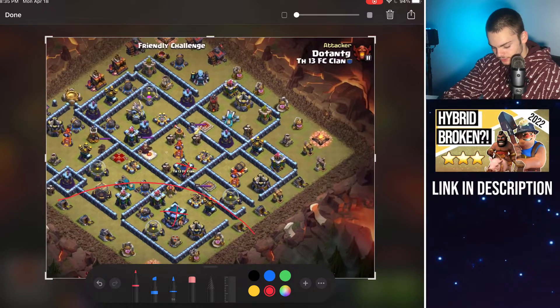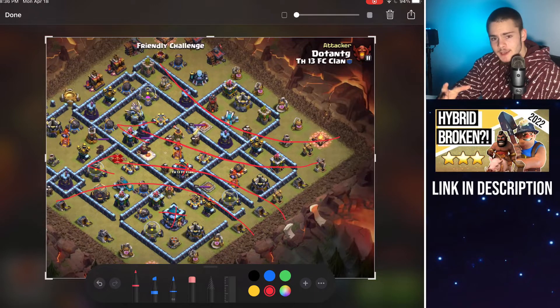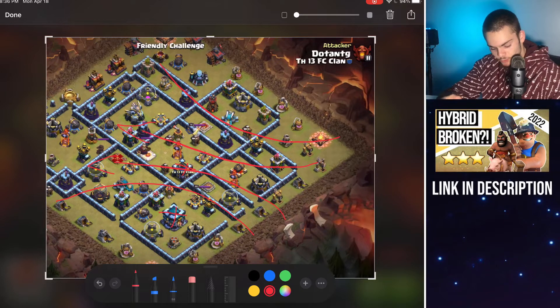By doing that, we're taking down the Town Hall and luring the CC and creating nice pathing. On the other side, after our queen gets a bit of value there, we're going to be sending in our king on the outside and he's going to get pathing through there. That's going to create a nice path for a hybrid to go in between all of that and through the base. For spells, you just want to heal through there and typically use the warden ability in that high DPS area.